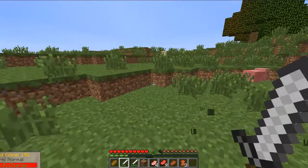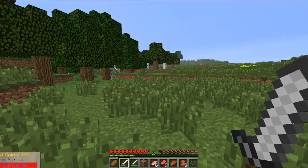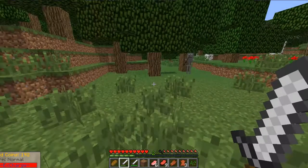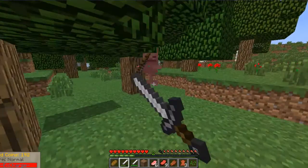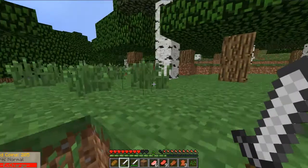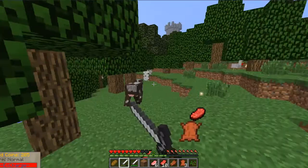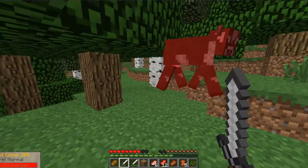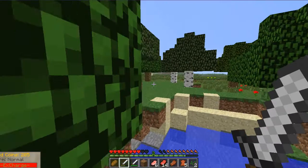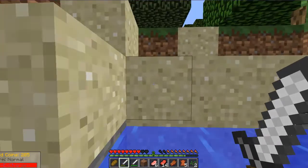First of all you just want to kill the stupid pigs. Stupid, stupid pigs — I hate them. Why is a skeleton out? You shouldn't be out. Die, stupid skeleton! Why is the skeleton so strong? They should be taken out easily — if you think about it, they're made of bones, so if you hit them they should be dead. I need a lot of money before I do this.